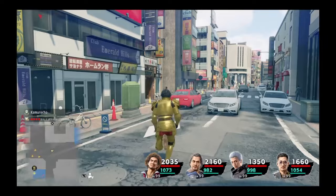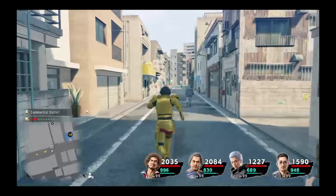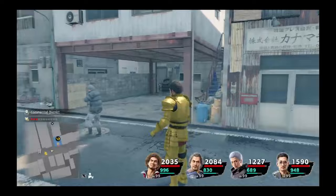Now, be aware that in order to sell the plates for money, you will need to unlock the pawn shop by completing substory 4, One Man's Trash, which should be available during chapter 3, and can be started by going to Misaki Street in Ijinsho, and walking past the pile of trash pouring out into the street from the front of the pawn shop.